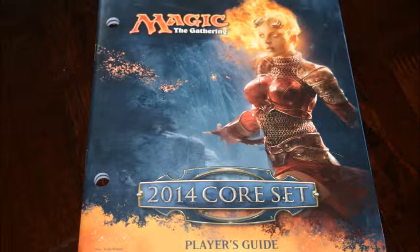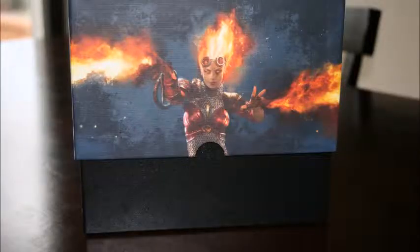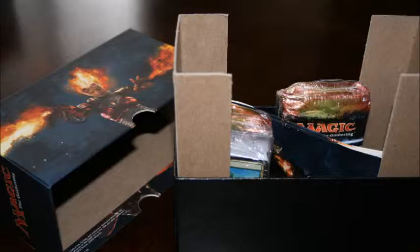In this fat pack, if you open up the outer part of the box, you'll see that it becomes a poster, which is an awesome poster for the 2014 set because it's Chandra. And then there is also a player's guide, which I think is really cool about fat packs. There also is a box that comes with it so that you can store all your cards. I think that's awesome — I use it all the time, especially when I'm traveling with my cards and my decks.